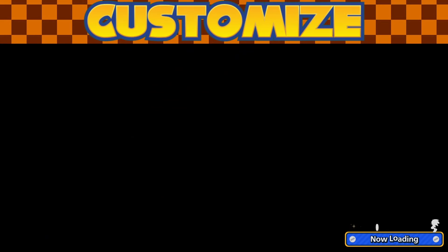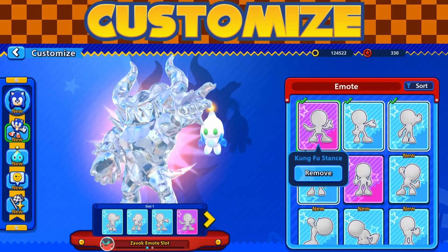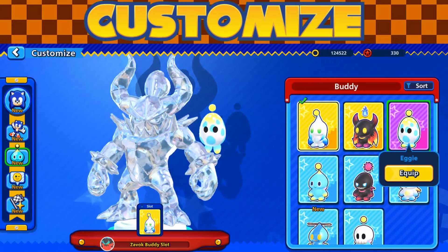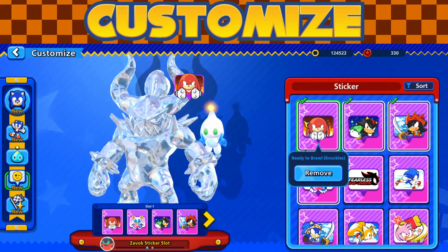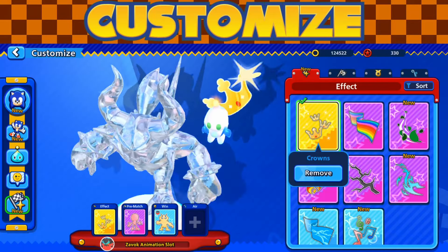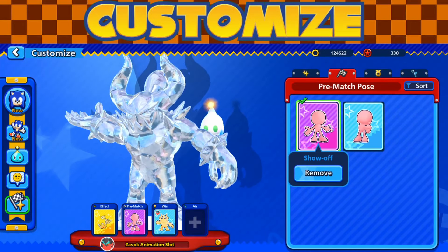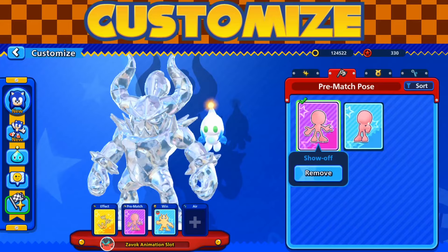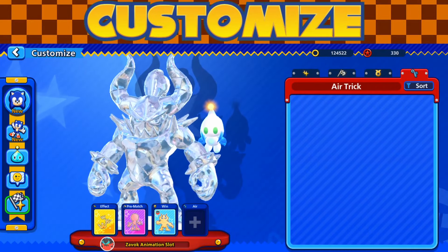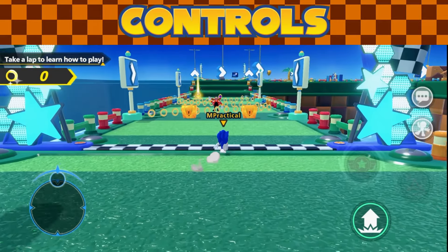The customize option is extensive. Not only do you have skins and emotes to display your individual style, you also have buddies that flow alongside you during the race. Stickers let you express emotions mid-match, and you have trail effects, pre-match poses, and victory poses for when you win. There's also something called air tricks, which weren't shown at all in the beta — I'm interested to see how those look at the end.